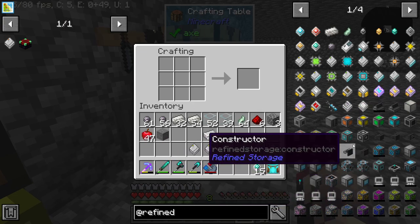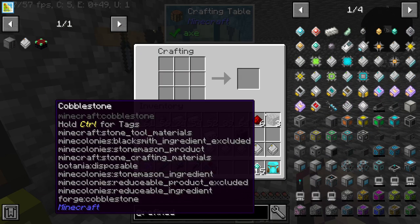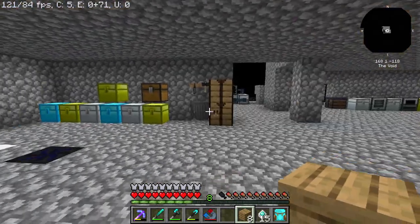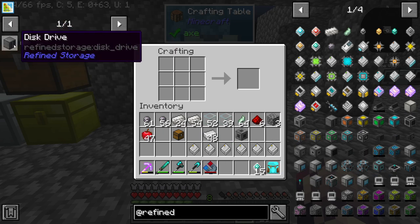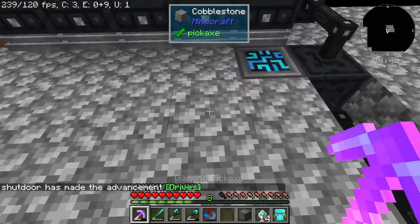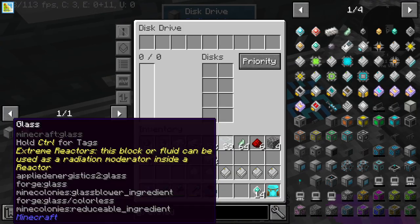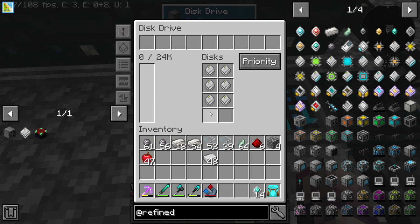So we can put the disk drive — which is this — right here. Then we need a chest; we don't have one, so let's make one. This is where we're going to put the 4K storage disks. We can put this right here for now. Of course we can't see it directly, which isn't probably the best idea, but we can see it by just clicking on it — we don't really need a visual indicator all the time.